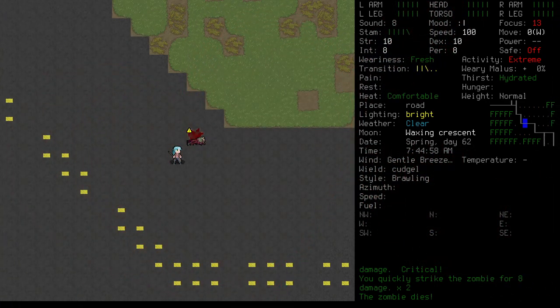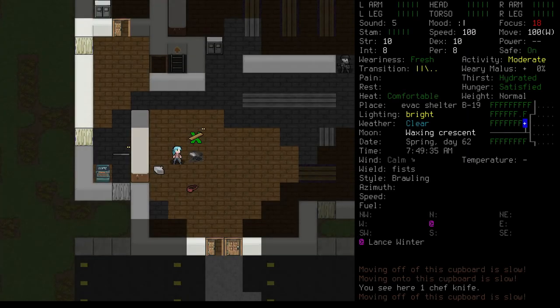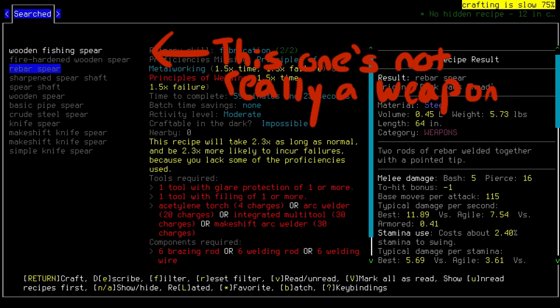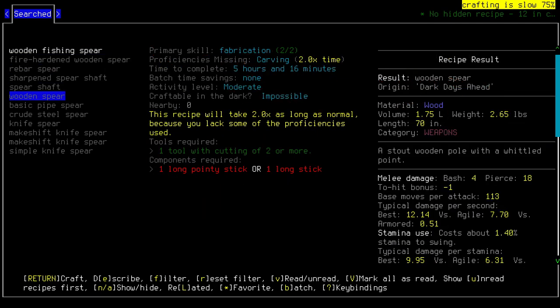As long as we manage our stamina and don't get surrounded, we can keep enemies on the ropes all day. But there are other kinds of weapons, right? That's true. And while we have very limited resources right now, we certainly have what we need to make a spear. Spears are an excellent way to make your life easier in Cataclysm, and we can already make several kinds. However, because we haven't got many tools, we're really limited to just a few types.